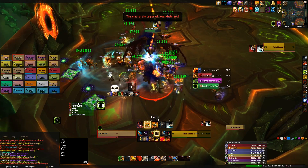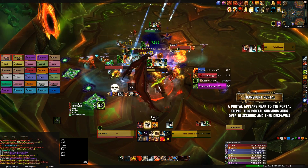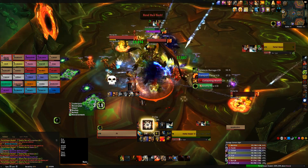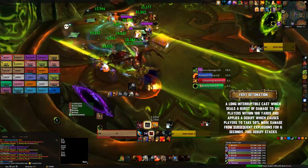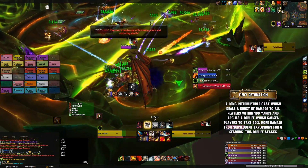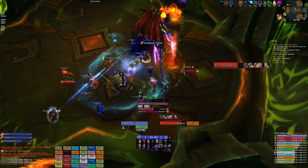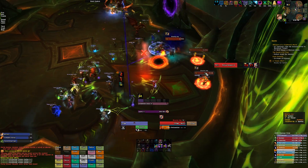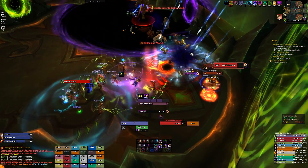The boss will also spawn adds when she casts Transport Portal. This small portal spawns near the boss, spits out some imps, then despawns. On Heroic, these imps will cast Fiery Detonation, which deals massive raid-wide damage and leaves a debuff increasing damage taken from the ability for six seconds. It's vital these are interrupted, because multiple casts will definitely cause a wipe. Almost all forms of CC work on them and they have very little health, so all DPS should swap and nuke them immediately.